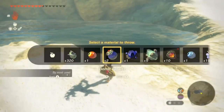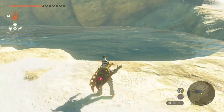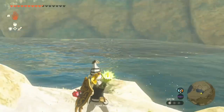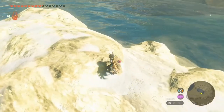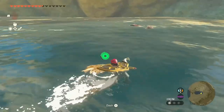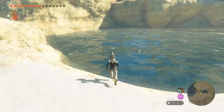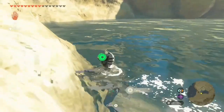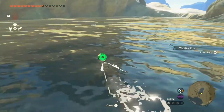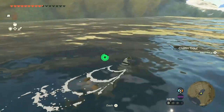The best way to fish in Tears of the Kingdom is probably electricity, and that's not unique to certain areas — that's just in general. You can use shock fruit or yellow Chuchu jelly, and as you can see on this pond, you can easily get some fish pop up to the surface, such as hardy salmon and mighty salmon. You can just toss and gather the fish that float up — it's a very easy way to get a lot of different fish.